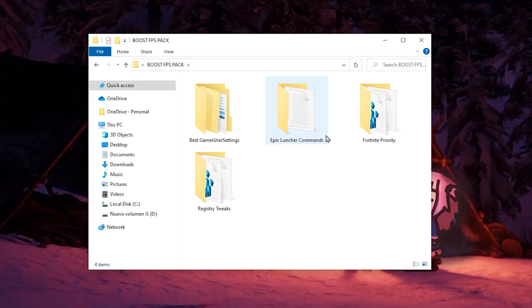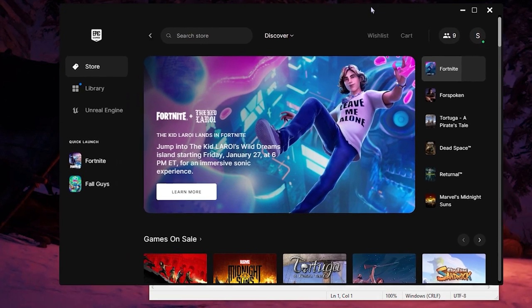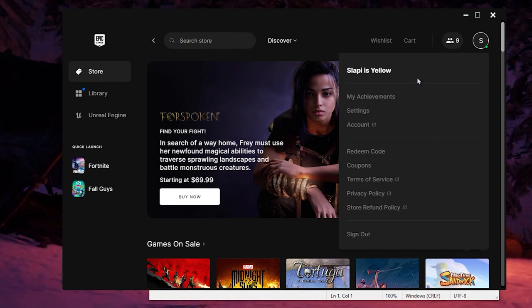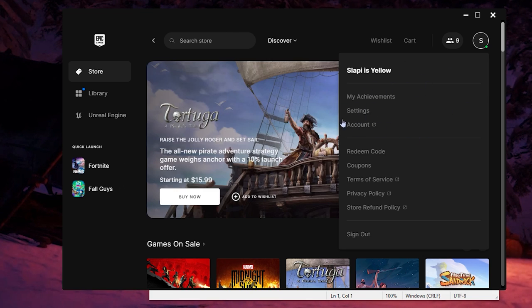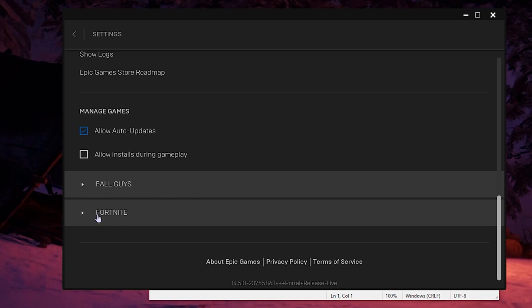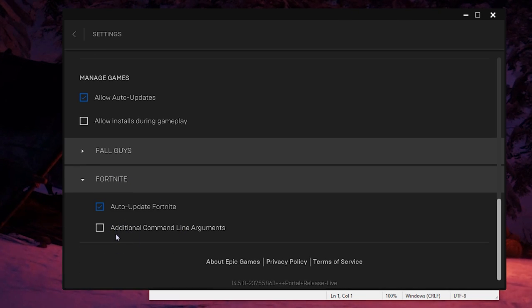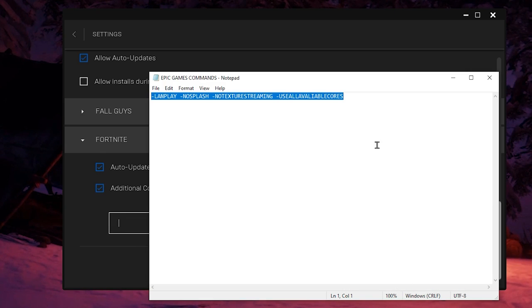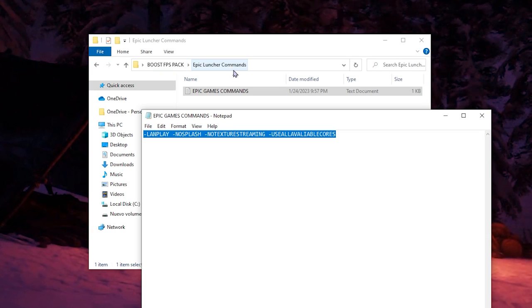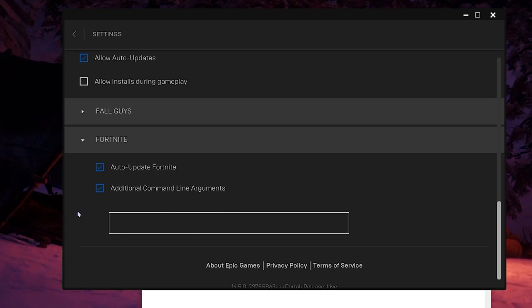Once you've placed the Game User Settings, come back to the boost FPS pack and open the 'Epic Launcher Commands' folder. Open the notepad — you'll see some commands listed there. Open the Epic Games Launcher, click on your profile, and make sure to update the launcher if there's an update available. Then go to Settings, scroll all the way down to Manage Games, find Fortnite, and click on 'Additional Command Line Arguments'. Copy the commands from the notepad and paste them into that box.